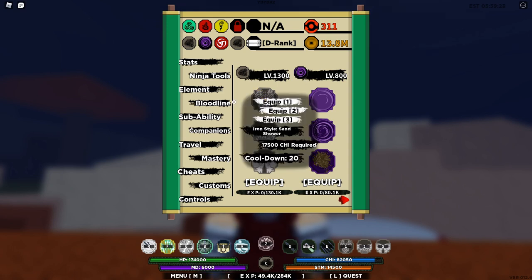The first move of the iron sand kekai genkai, or bloodline, is Iron Style Sand Shower. It requires 17,500 chakra, or chi, and has a cooldown of 12 seconds. This move is alright, but honestly not my go-to for combat.